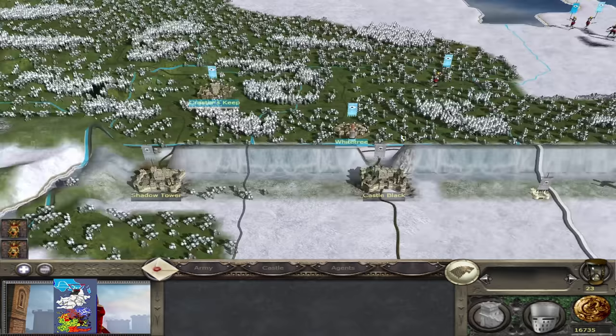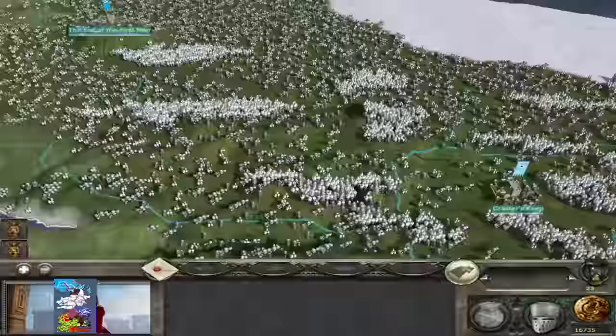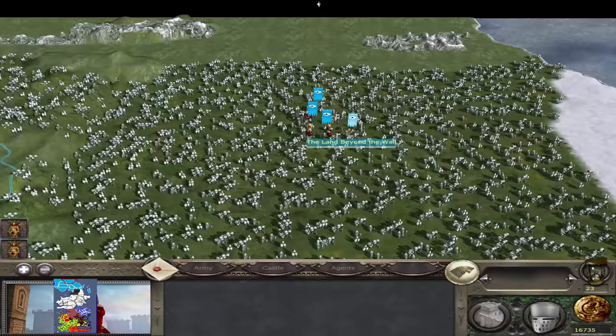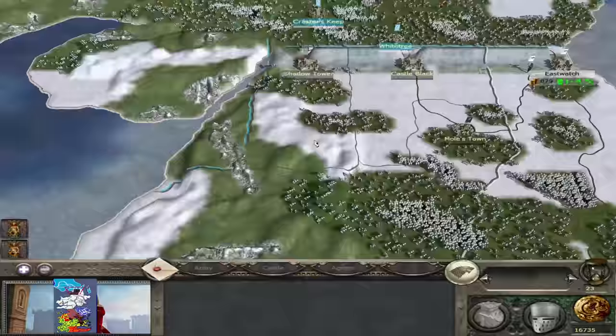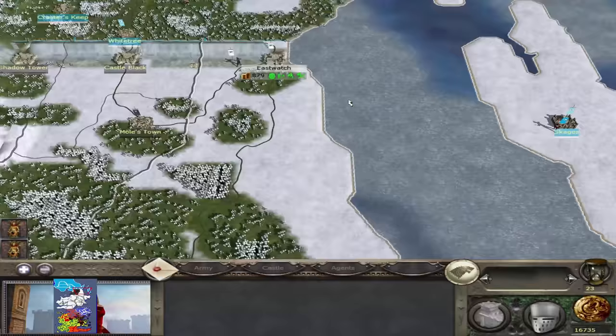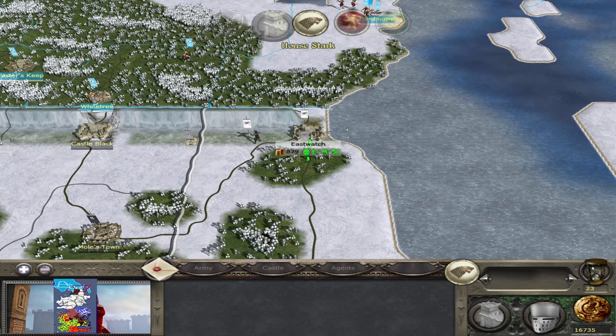I have no idea how I'm going to be able to defeat these armies. If we can barely defeat the forces, we need Daenerys up here with her dragons or something, because without that we stand literally no chance. If it takes us two full stacks to just wound an army, I don't know what we're going to do. But thank you guys very much for tuning in to this episode. If you guys have enjoyed this, be sure to drop a like or a comment down below, and I'll see you guys in the next one.